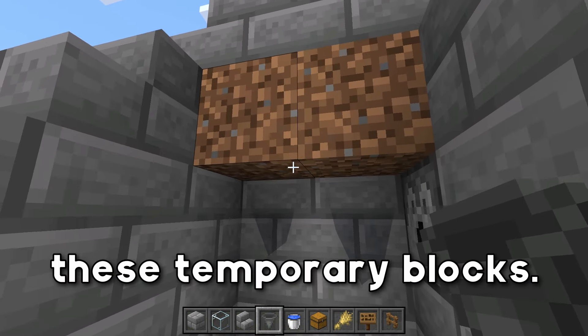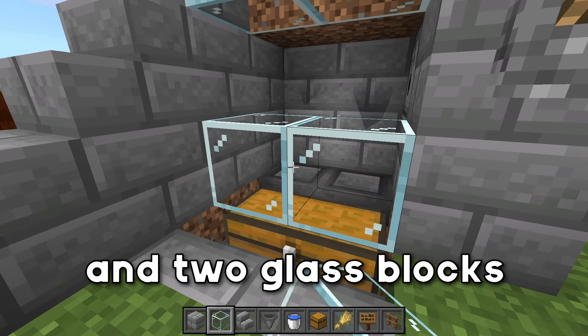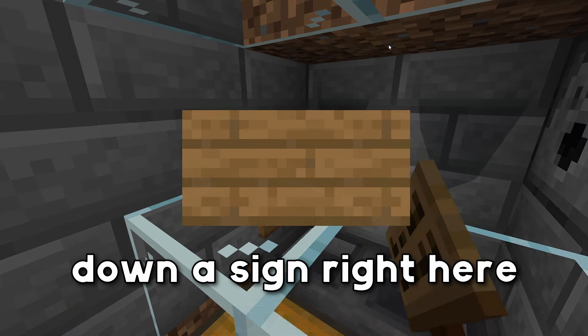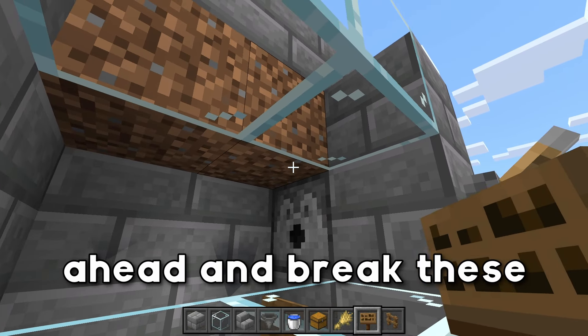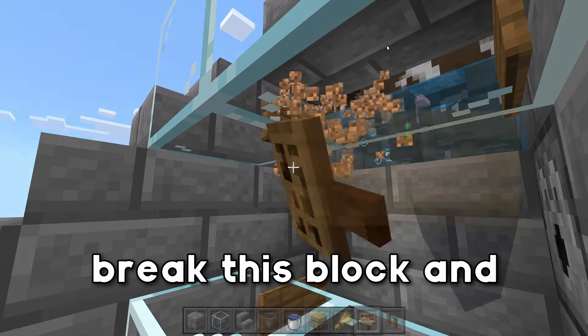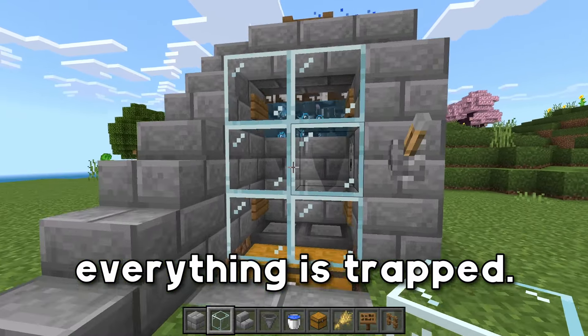Next, we have to remove these temporary blocks. But first, we're going to grab our glass, place down two glass blocks right here, and two glass blocks above the chest. We're then going to grab our signs, place down a sign right here, and a sign underneath of the dropper. Then we're going to go ahead and break these temporary blocks, break that block and place down a sign, break this block and place down a sign, and then replace these two glass blocks so that everything is trapped.